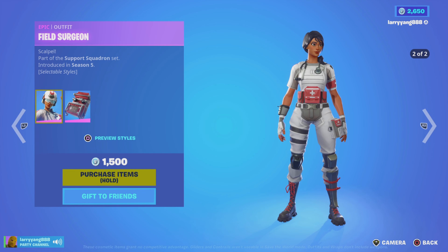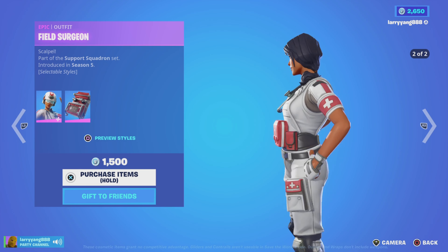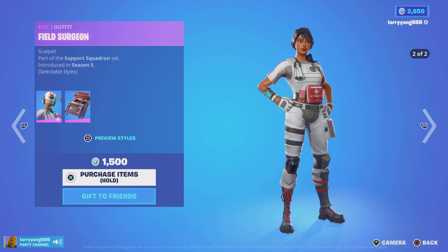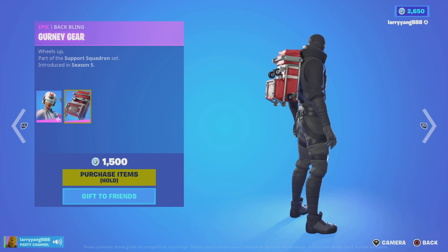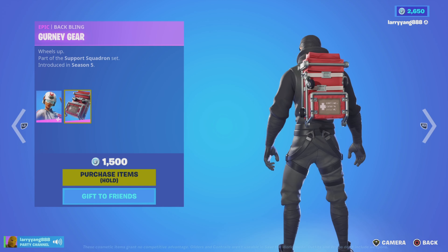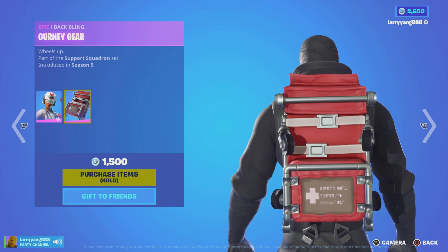And there's Field Surgeon. She comes with two different styles — looks like an EMT or some type of hospital person. She's part of the Support Squadron set, and there are the Wheels of Gurney Gear Backplane.